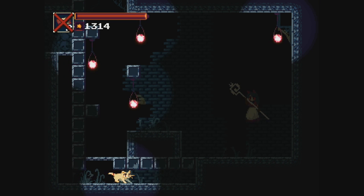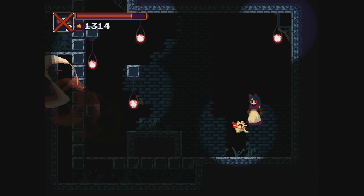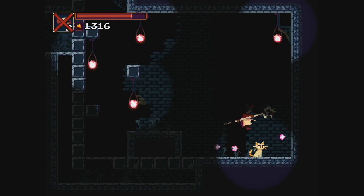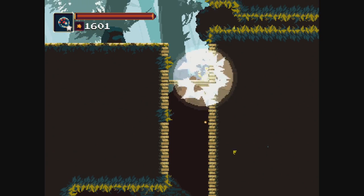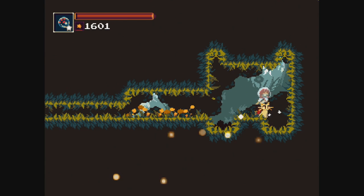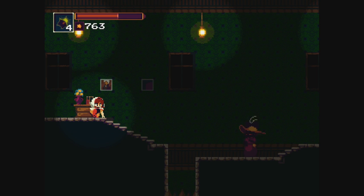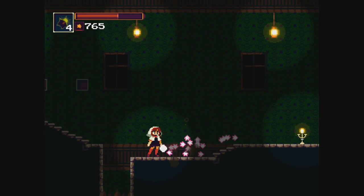I was also disappointed by the short length and unexciting power-ups. The items and abilities you pick up just aren't as interesting as the world you're exploring, and there was nothing here that felt especially original. That said, there are a lot of hidden areas to uncover for people who want to see the full map. The exploration aspect of this type of game is almost always fun, and Momodora is certainly no exception. In fact, I would go as far as to say it's the best part of the game, except for maybe the graphics.